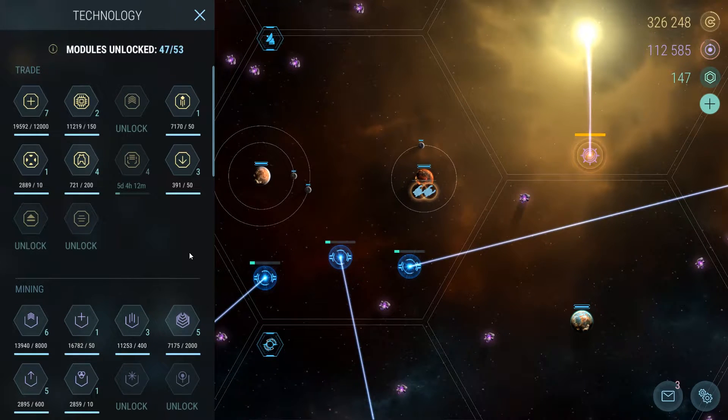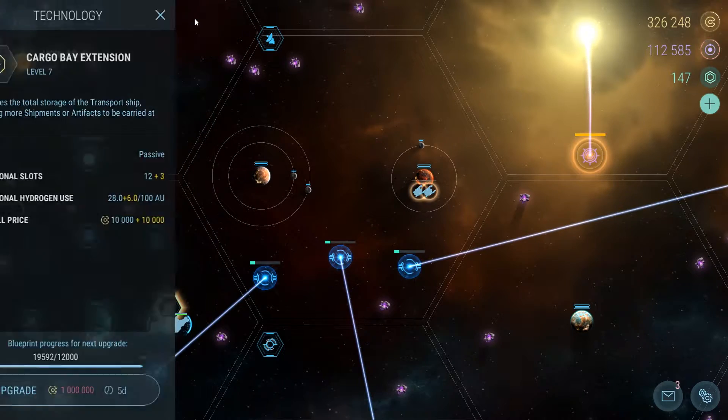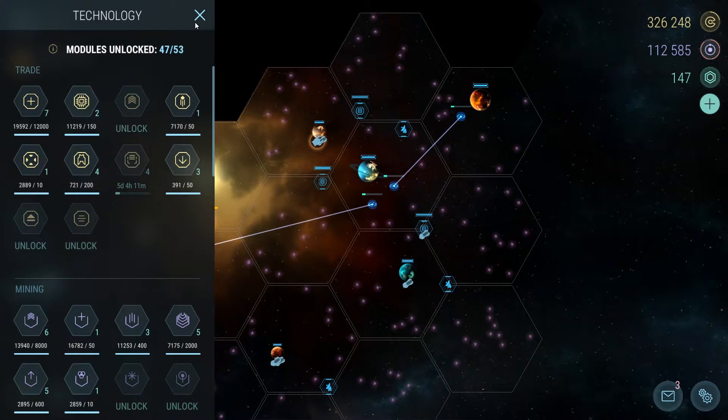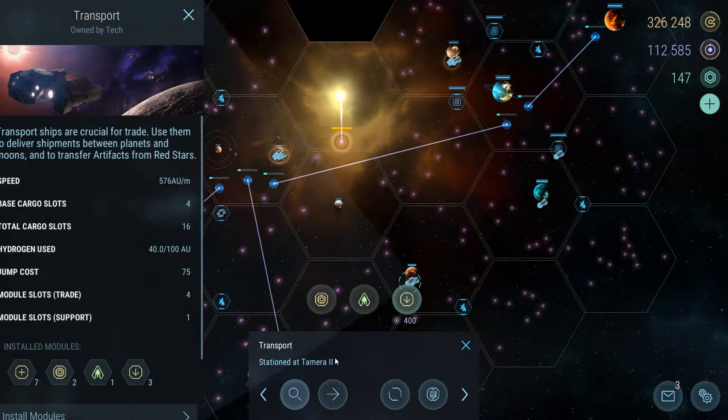Cargo Bay Extension is a very basic module but it's vital because it helps you be more efficient per transport. It lets you load more artifacts in red stars, get more relics in white stars, and get more shipments per transport to each planet. That way you don't have to send three transports to do one transport's job, and it also lets you take better advantage of Shipment Beam if you have more storage.